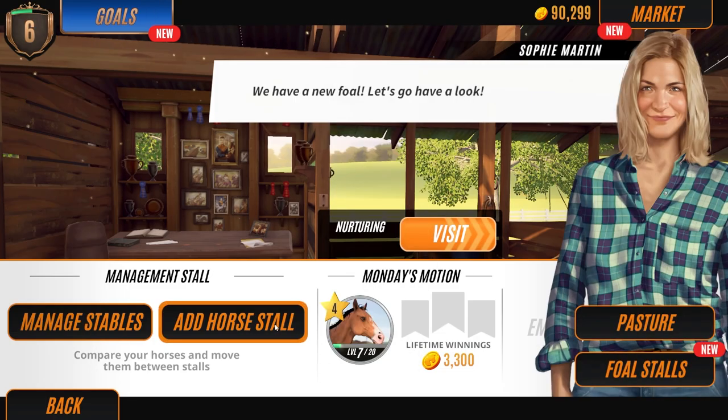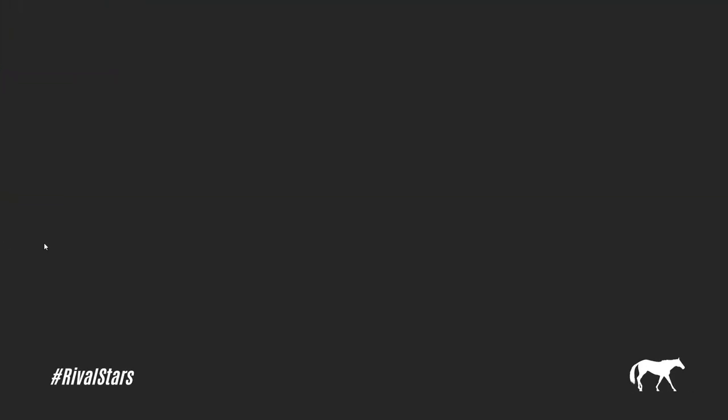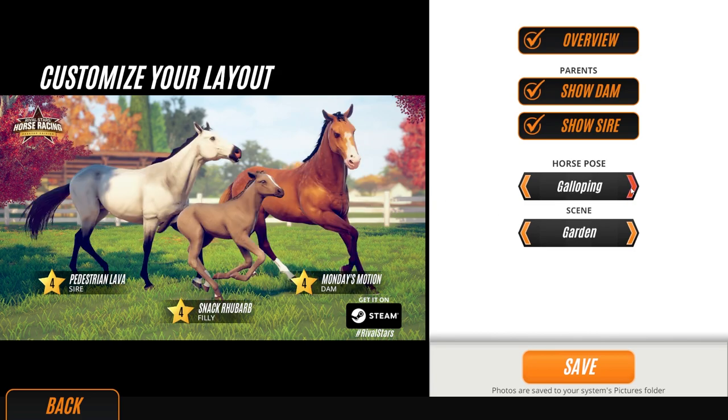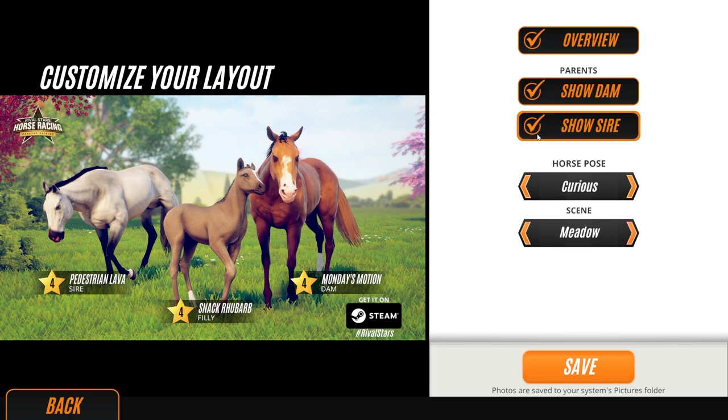We've got this - our normal, old customizer layered photo mode, you know, this type of photo mode. So you can do like trotting and noble and gallop and garden and whatnot. We all know this. Also, that's a very pretty horse.